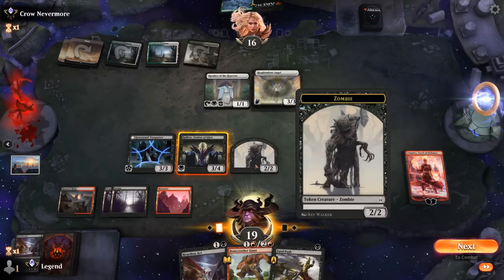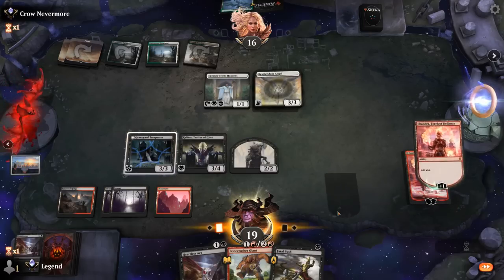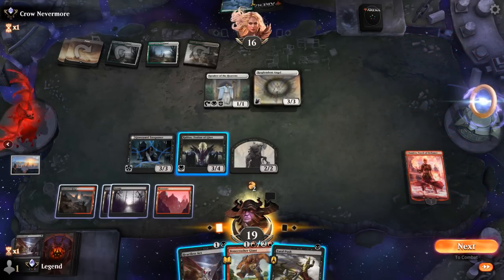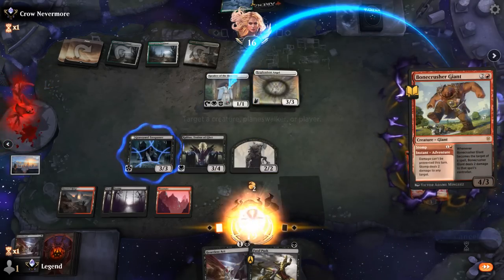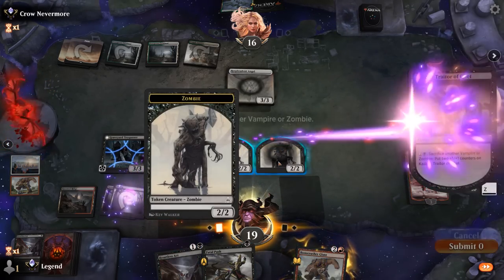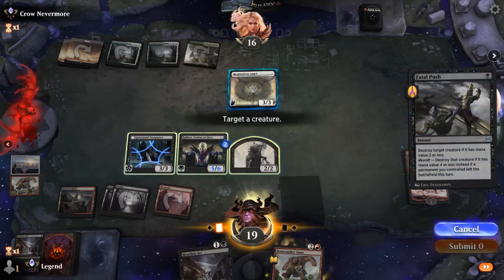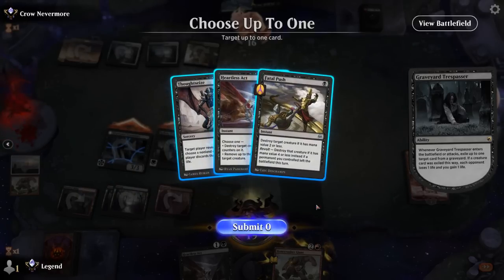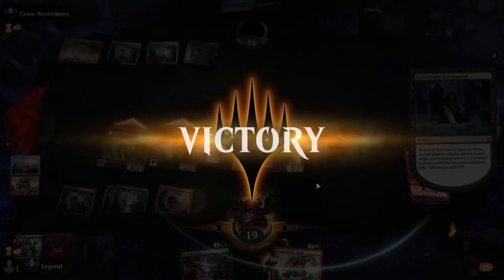We can actually enable revolt by sacrificing the zombie to Kalitas, which is kind of cute. Let's try that — maybe Stomp first on Speaker so we can attack with the zombie in play, just trying to optimize as much as possible. This feels satisfying. Not going to exile anything — and our opponent has seen enough. Awesome, on to the next one.